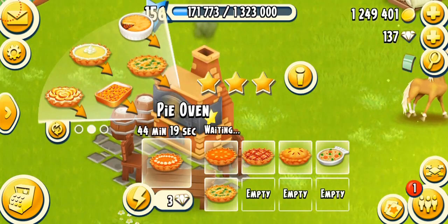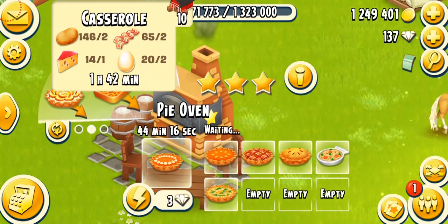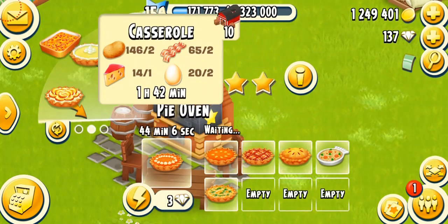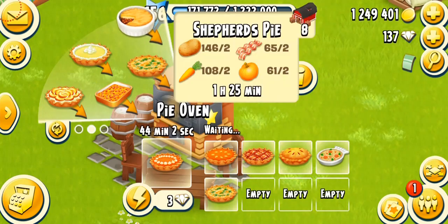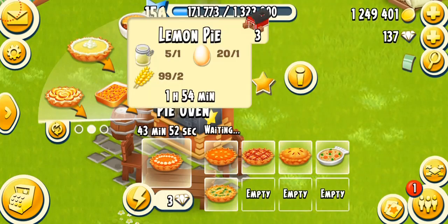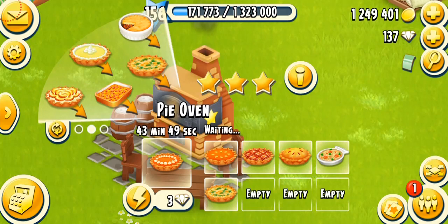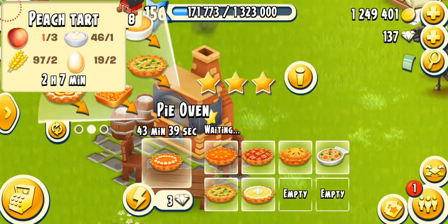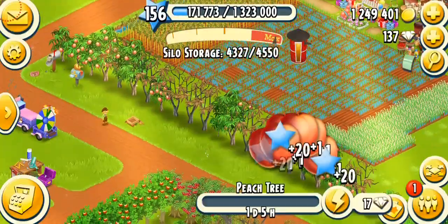Luckily I found the eggs, so continuing the products. The casserole needs eggs, potatoes, bacon, and cheese — it gets ready in about 142 minutes. I've got 10 so I won't make one. The shepherd's pie is my favorite too — I make this a lot. It needs two potatoes, two carrots, two pumpkins, and two bacon. Then the high-level product: lemon pie at level 67, ready in about 154 minutes on a fully mastered machine. And the peach tart unlocks at level 76, needing cream and peaches.